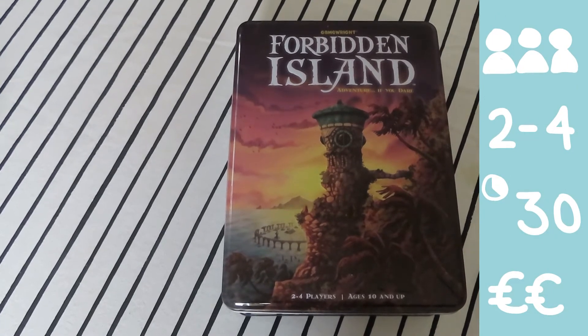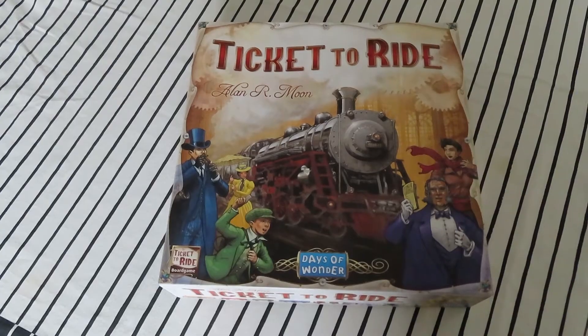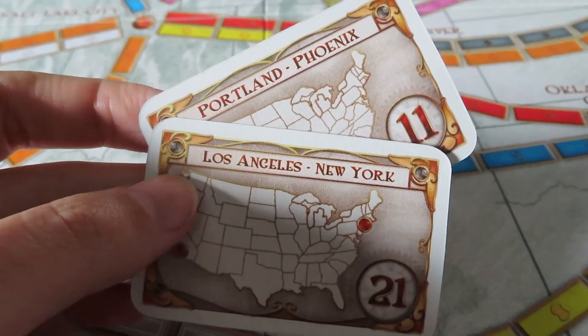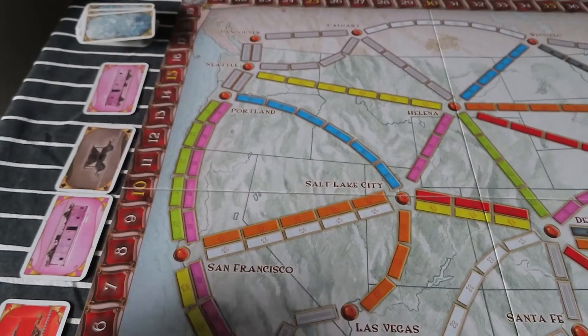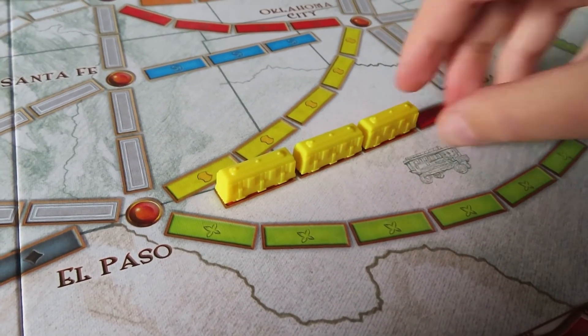Forbidden Island is another cooperative game. All players have to work together to capture four treasures and leave the island before it sinks. Ticket to Ride has really become one of my favorite games over the last year. At the beginning you receive routes which you have to complete by collecting colored tickets to buy trains going between two cities. You get points for finishing routes as well as for the number of trains placed, and the player with the most points wins.